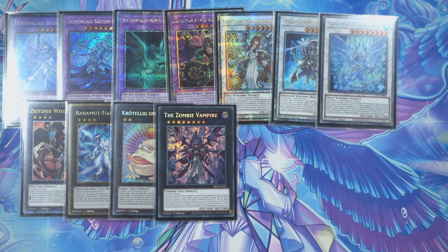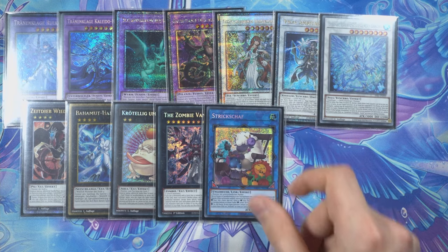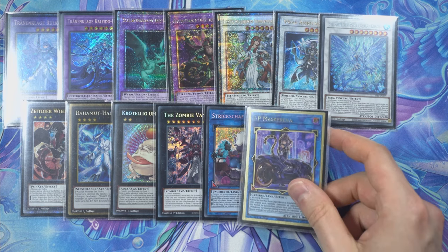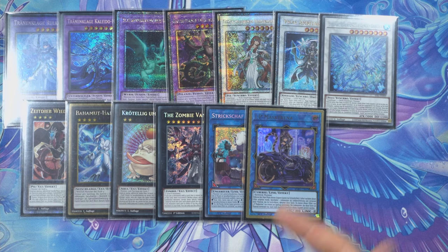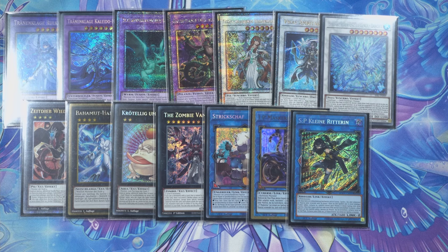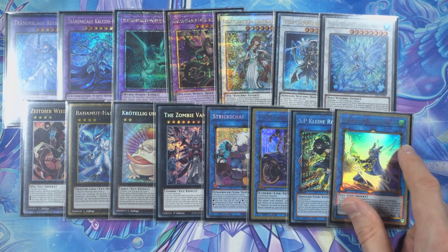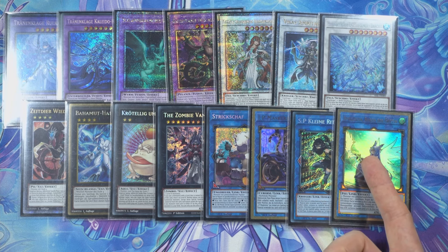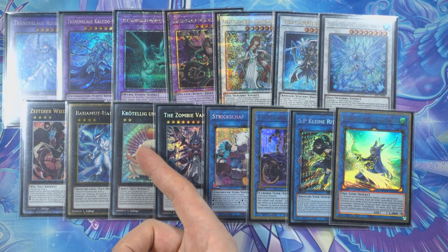In most cases you'll know what your opponent is playing, but if not, it's helpful. Coming lastly to the links: Cross-Sheep can't be missed, it's amazing and you'll nearly always summon it. We continue with IP — rarity upgrade is coming but not yet there — and SP, which can't be missed, it's too amazing.